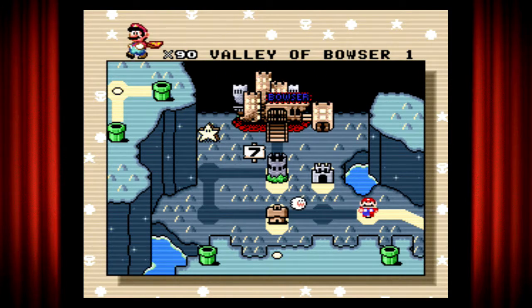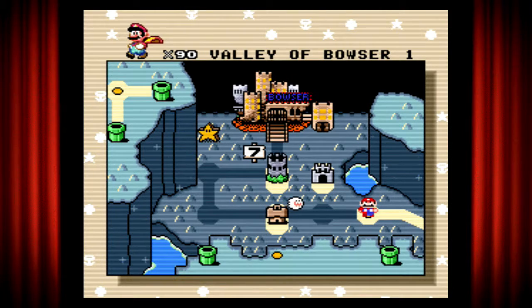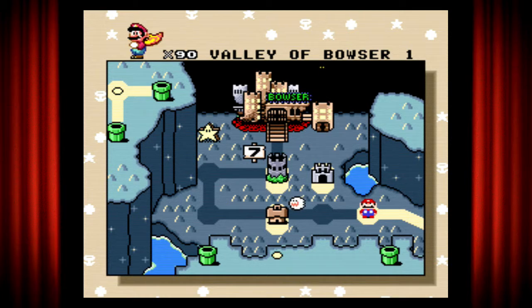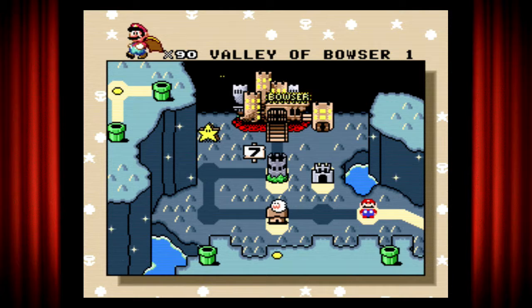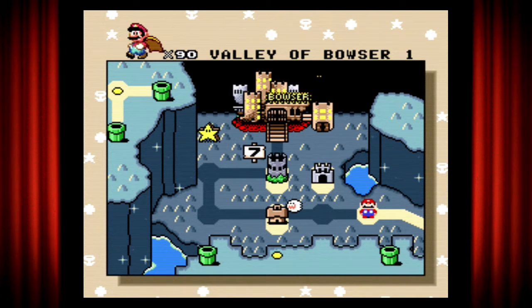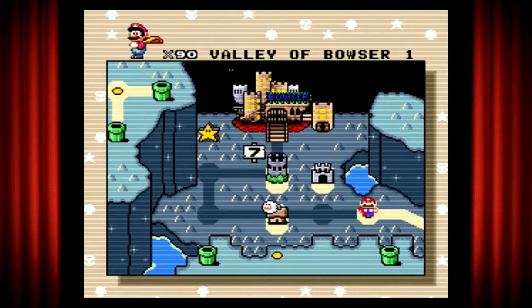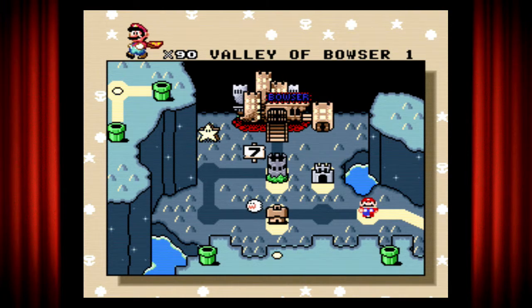Hello again and welcome back to Super Mario World. We finally made it to the Valley of Bowser — Bowser is over there in the castle behind it in the dark. This is the last level and we're going to take care of him once and for all, but first we're going to have to go through this area. I can see the star road from here. So with that said, let's get into this.